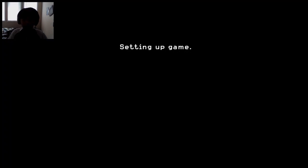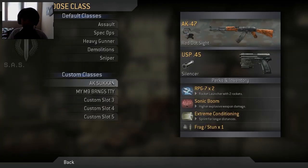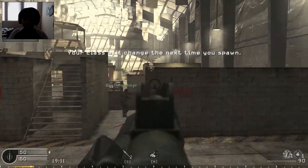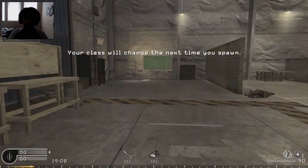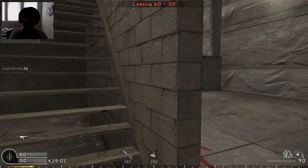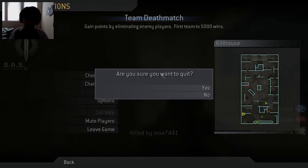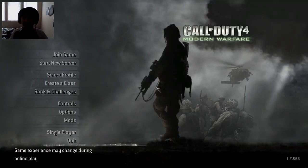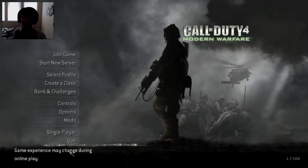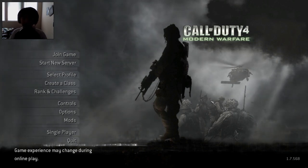Now you can join any game you want, including PunkBuster-enabled servers. It won't say 'awaiting connection' for hours until you lose patience. I'm just playing here to show you guys that it works. Everything worked perfectly - you can chat, use the console, say hi, do all the normal stuff. So thank you guys for watching this tutorial. I hope this helped you. If you can play multiplayer now, please give this video a like and share it.